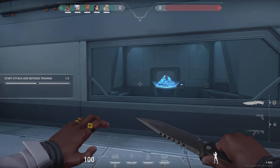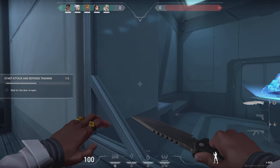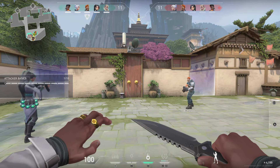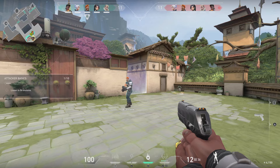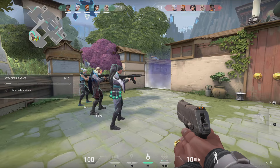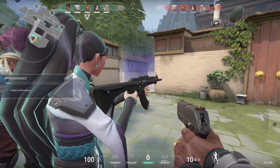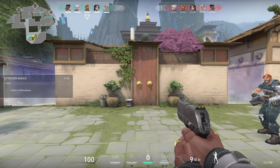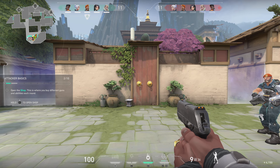What's next? Combat simulations. First we'll attack, then we'll defend. The room's ready, let's jump. Now tell me about the spike. The spike is a detonation device that extracts radionite. As attackers, we plant the spike, stop defenders from defusing it, then boom. Let's gear up.